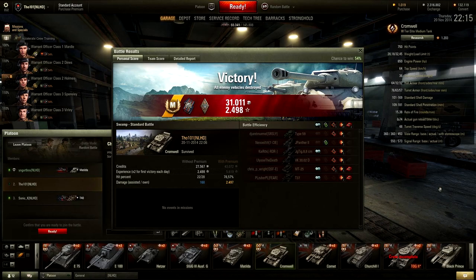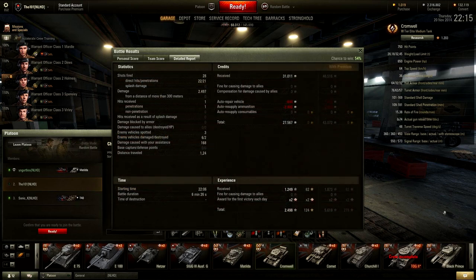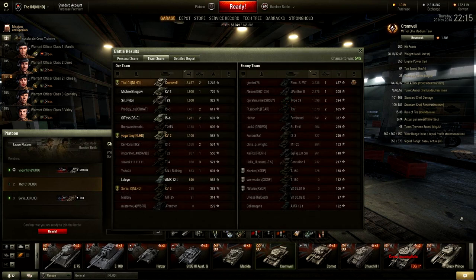Looking at the stats: we picked up the Ace Tanker badge in a tier 8 matchup, a Firefight for Effect medal, and a Bruiser medal. We were on top of XP as well. The Rheinmetall Borsig on the enemy team got almost 4000 damage — well done to him. I fired 28 shots, 22 hit, and 21 penetrated, giving us 2479 damage. Hits received: one penetration — the only shot taken from the MT-25. We finished with almost 700 HP remaining and 1249 base experience for the Ace Tanker.